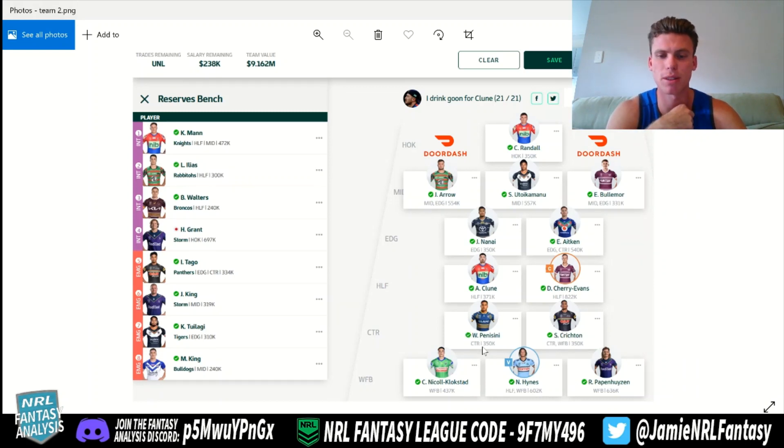Penasini and Crichton — going a bit cheaper in the centres. And then a bit more cash in the wing fullback position: CNK, Hines, and Pappenhausen — I think that's solid. But I'd probably try and personally use a little bit of that extra cash to upgrade an Arrow or Stefano. You can get a cheap guy here, cover with Crichton, and move Tego over. You can switch one of them down to a cheaper guy, get some extra cash, upgrade up there and downgrade here. Other than that, I'm pretty happy with the side.